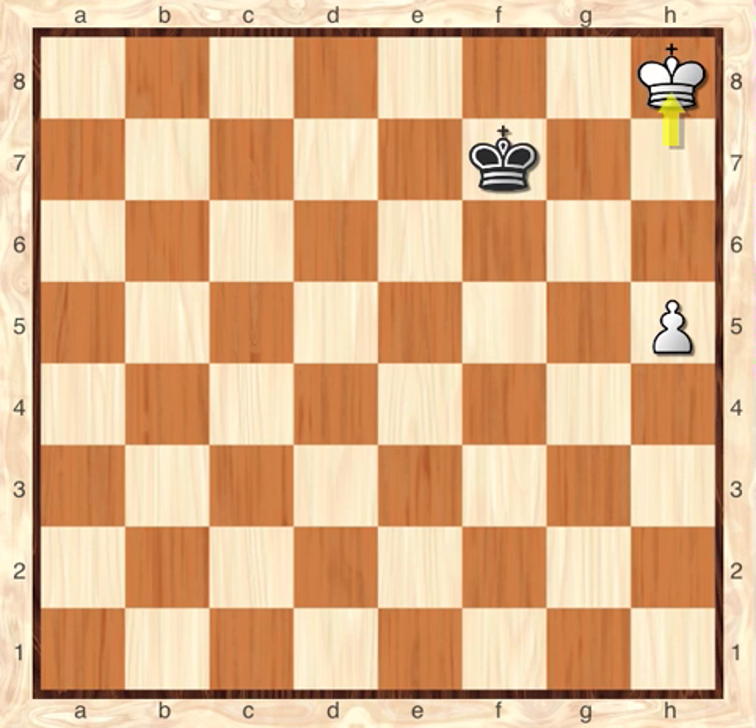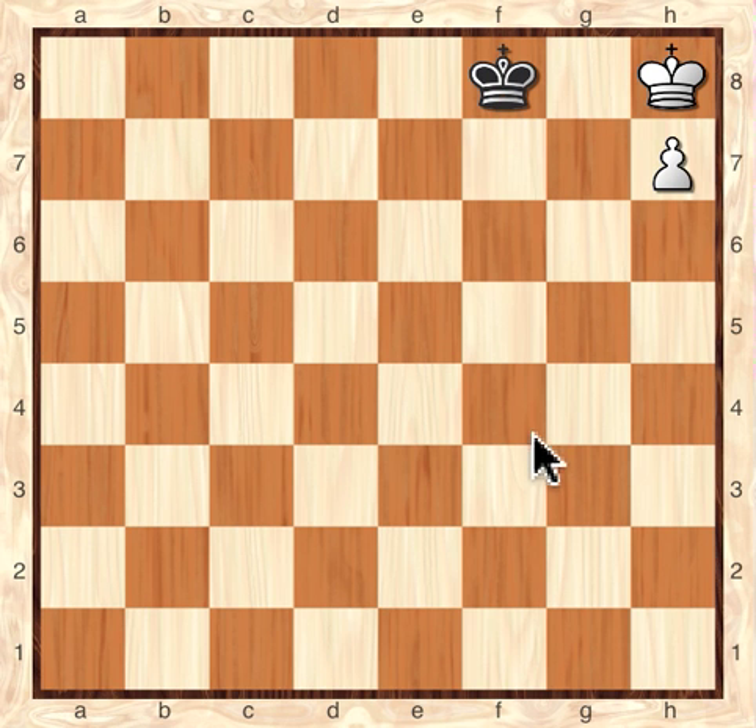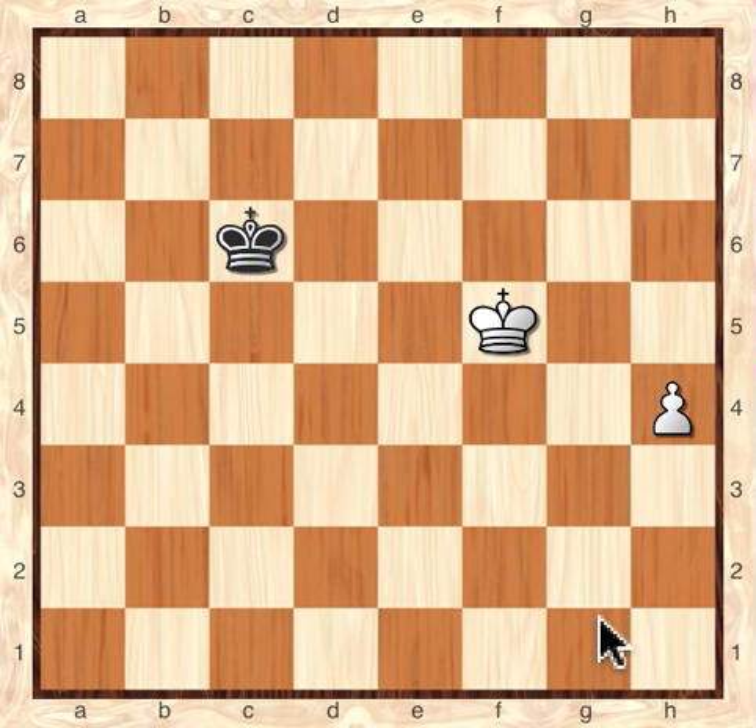I'll just show you one possible sequence of moves here. And here, if Black simply moves down, that's actually stalemate. So that's kind of neat — even though Black doesn't have any pieces, it can still stalemate White, and that's a draw. So just going back to that position, if you're White, you have to be very careful. If you see Black moving toward your pawn, you have to think about what you want to do. In general, it's usually better to move your King than your pawns.